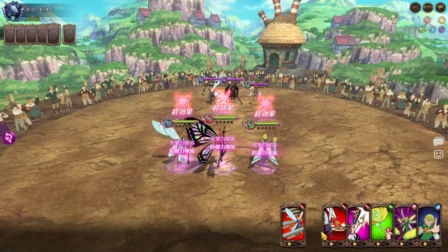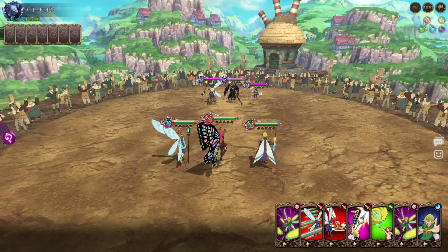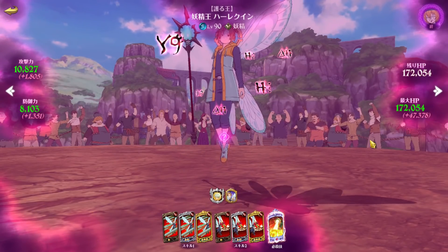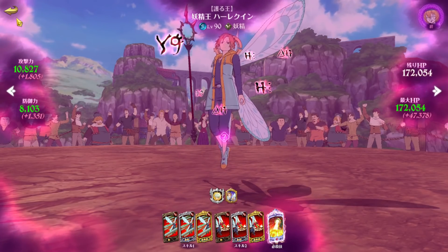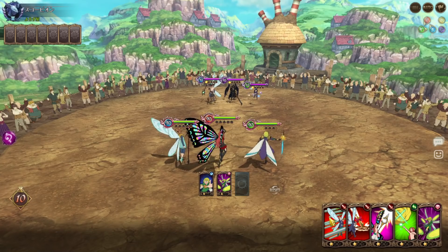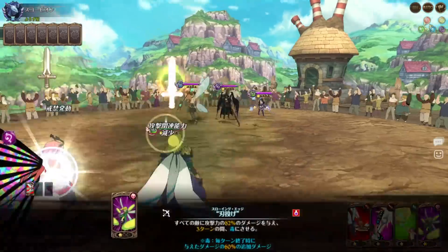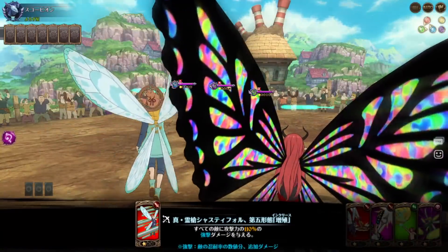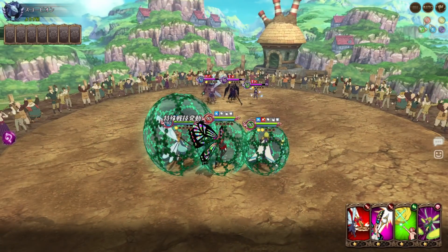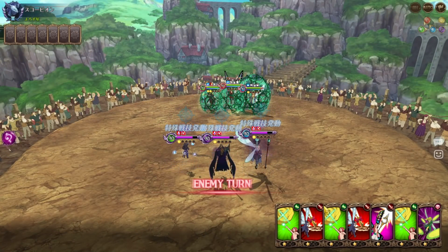Okay, this is a Meliodas team, which means he's gonna do a lot of damage. I switched to Green Hellbram — I have a lot of HP on this team. I'm also using Green Star Real One King so I can benefit off of the debuff passive for Gloxinia when he ults, because Gloxinia can get his ultimate pretty fast.